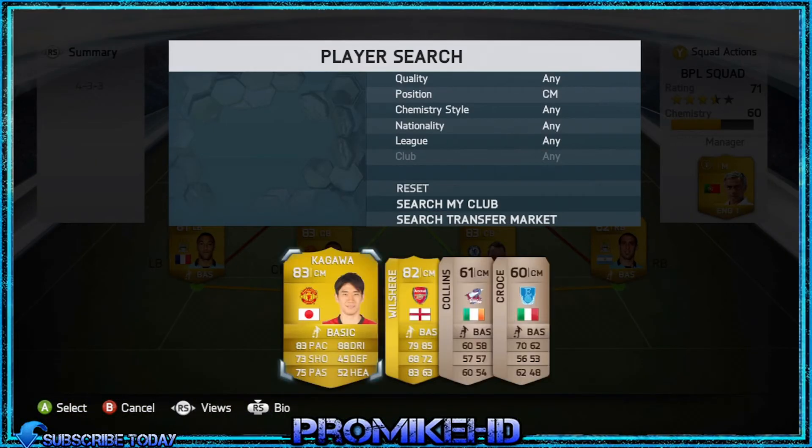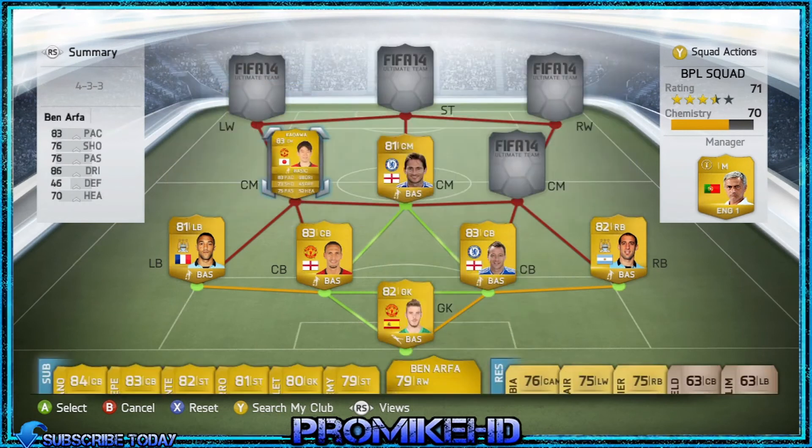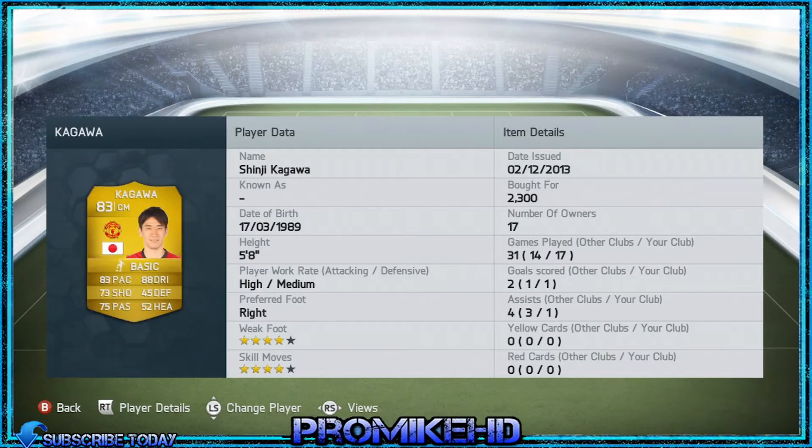My left centre mid is Kagawa. The reason I've got him there is because he's right-footed and he's got 83 pace, 88 dribbling, four-star skill moves, and four-star weak foot. I bought him for 2,300 coins and he can just roam up the field — he's such a skillful little guy and he's got an amazing shot on him.